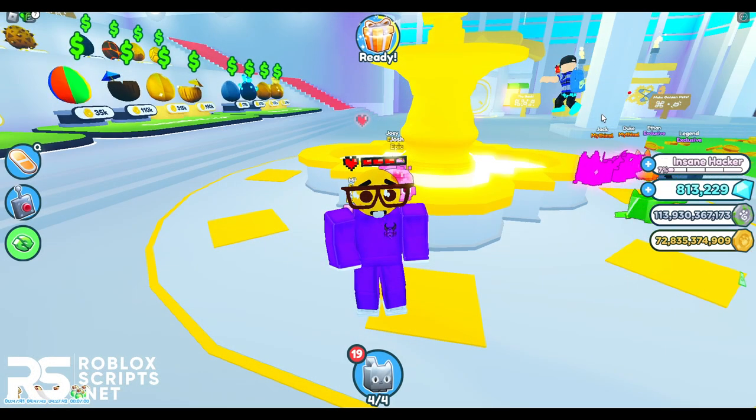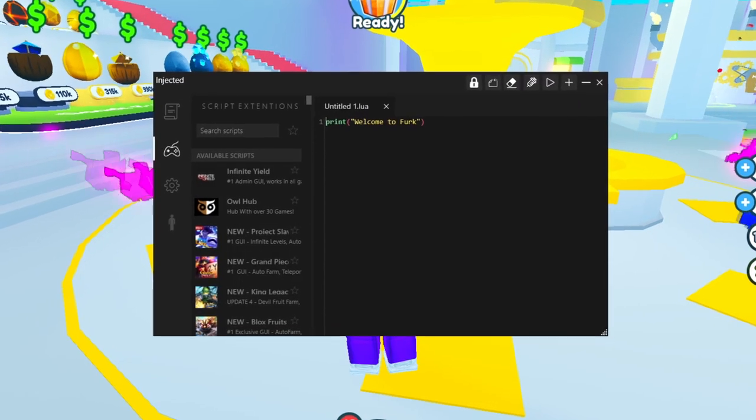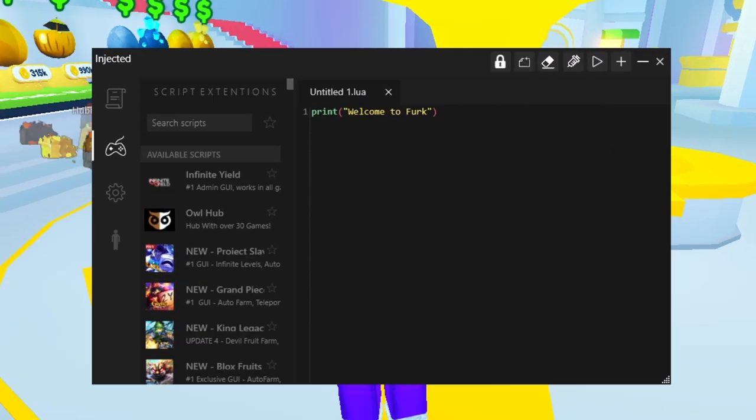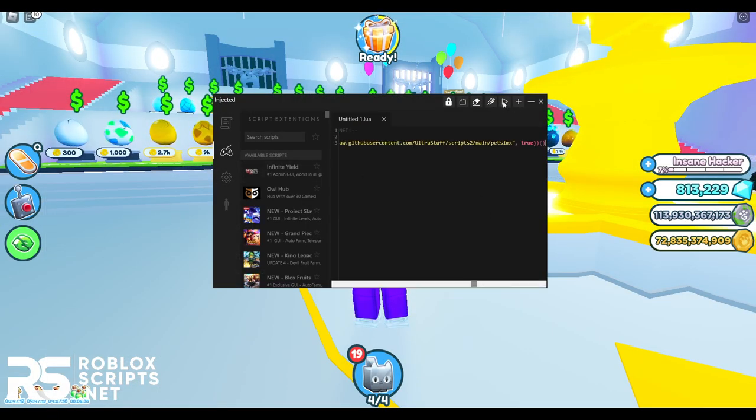Copy the script by pressing Ctrl+A and Ctrl+C, then open up Pet Simulator X. Once you are in Pet Simulator X, open up your Roblox Executor — I'll be using the best free Roblox Executor available right now, Ferg Ultra, link in the description. Paste the copied script into the execution tab and press execute. You'll see the GUI appear.